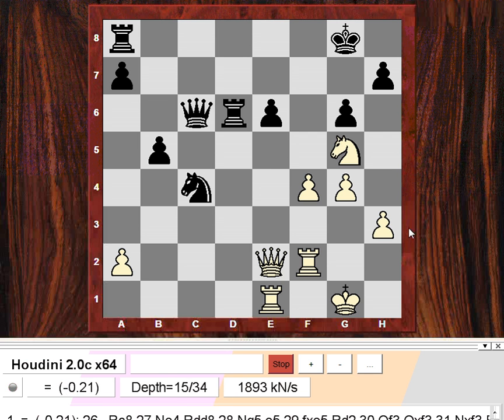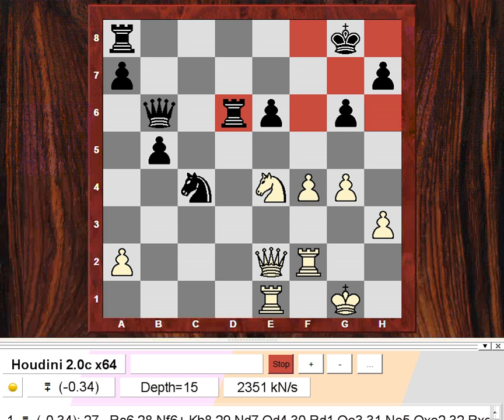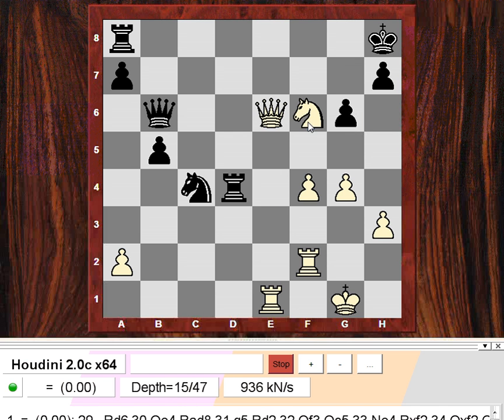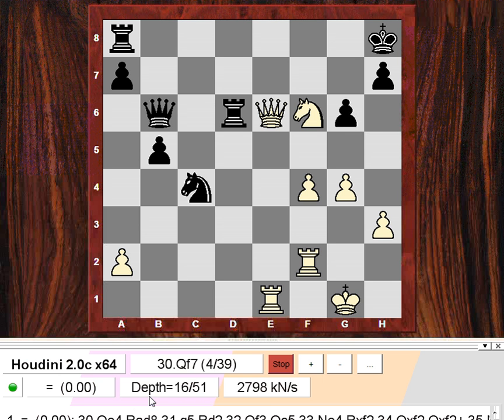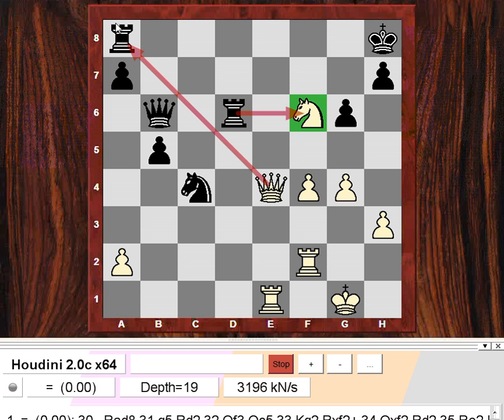After Qb6, maybe that's a small inaccuracy — Rc8 is recommended instead, with still a small advantage for black. But something changes after Qb6. Ne4 again looks from an engine point of view an inaccuracy, but from a human point of view a very dangerous move to get the knight to f6. Taking on e6 of course restores material equality — this is given as about equal from the engine. After Rf8, that looks like a blunder — the critical move seems to be Rad8, not Rf8. Rd8 is the preferred rook move.